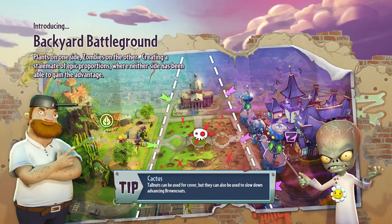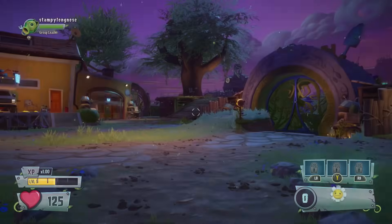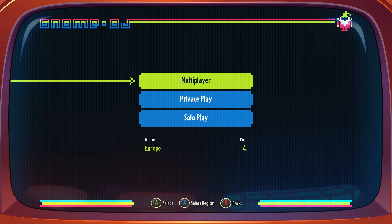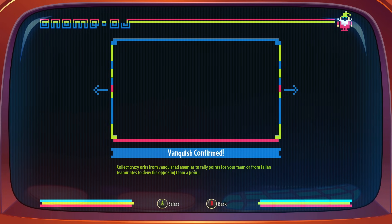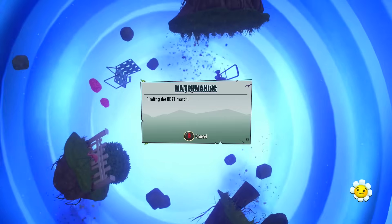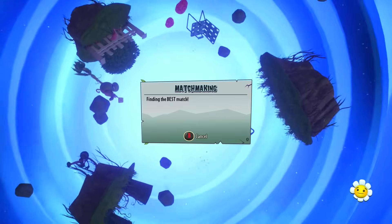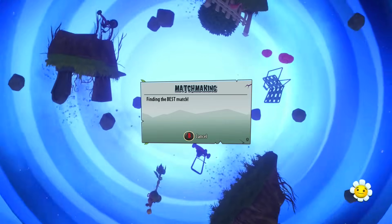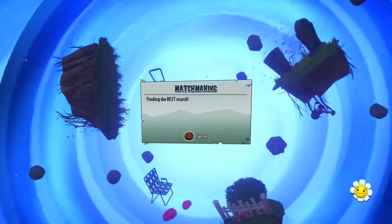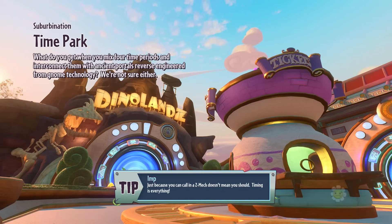I think what it is is I'm used to being the Gatling Pea — as soon as I unlocked the Gatling Pea, that's kind of all I played really. I really didn't play as the normal pea shooter since then. I think I'm kind of using the strategy I use for the Gatling Pea because I really never went back to using the normal pea shooter after that. And so yeah, I think that's why I've been struggling a little bit.